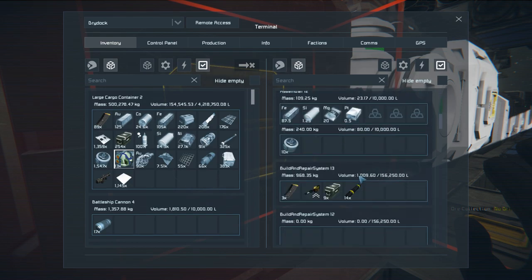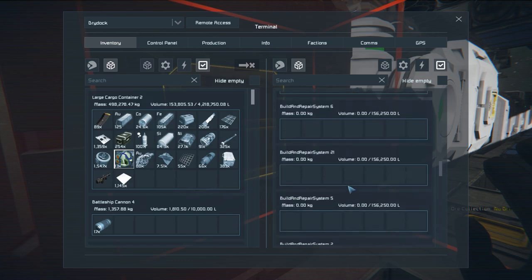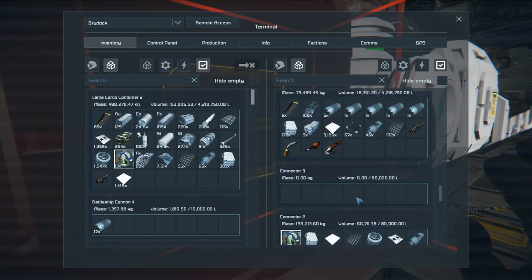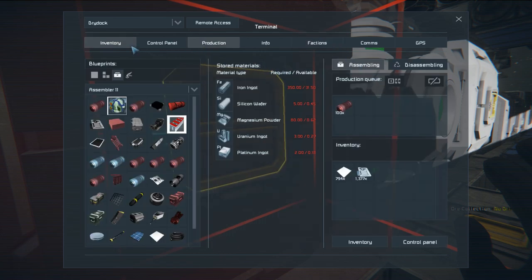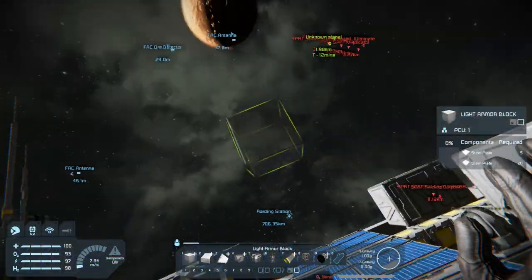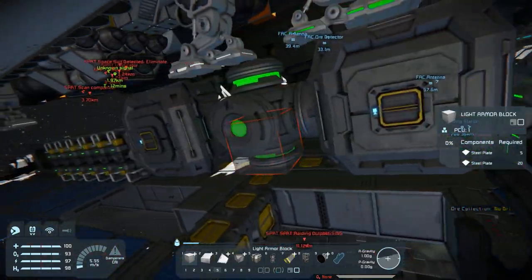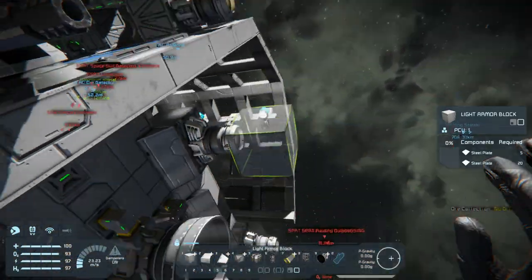I need some interior plates, if I could find where I put them. 67, that's enough. The assemblers aren't really doing anything right now. For those wondering, I actually decided to toss some speed mods on this, because we were getting nowhere with our resources.